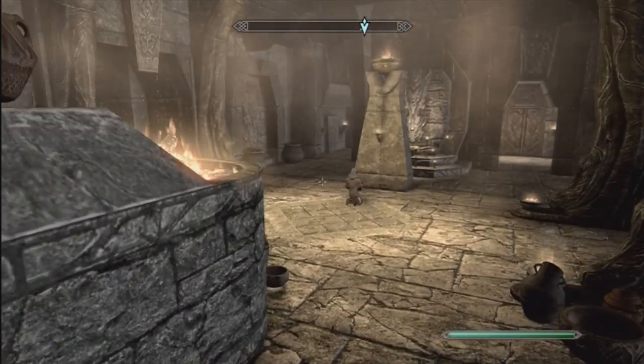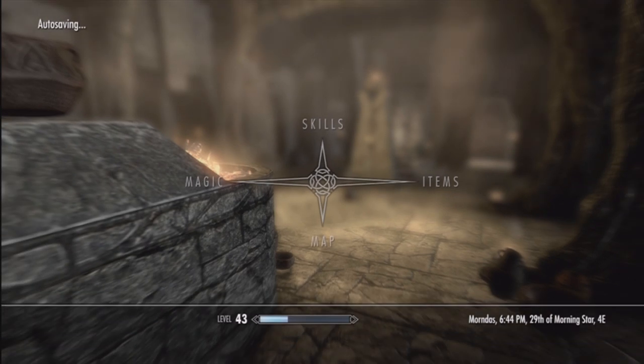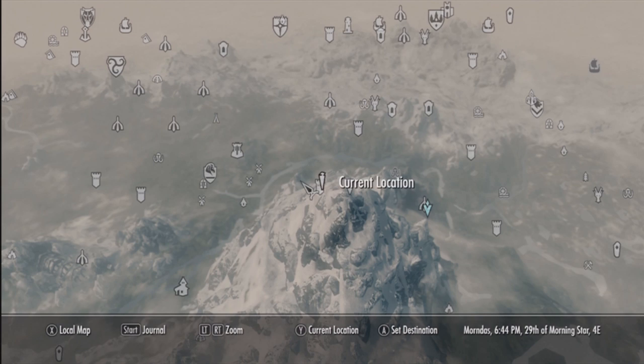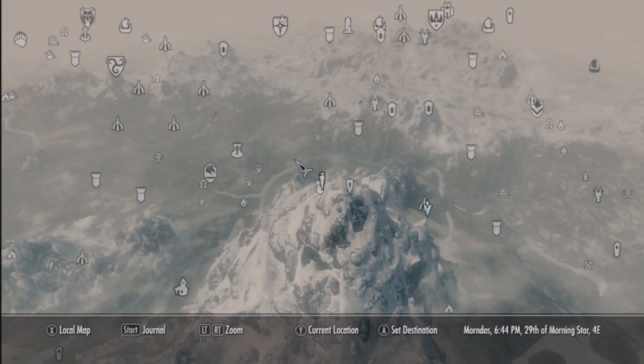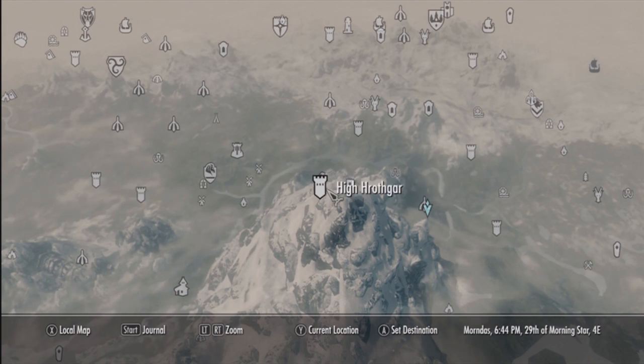So what you guys are going to want to do is come up to High Hrothgar — it's up here at the top of the map. If you guys do not know where this is, then you have not been playing the campaign or the main storyline, or you just got the game. If you just got the game, continue playing and look back to this after a couple of your beginner missions. High Hrothgar is right up here — at the top of the world mountain.